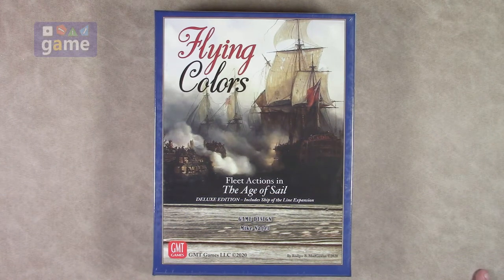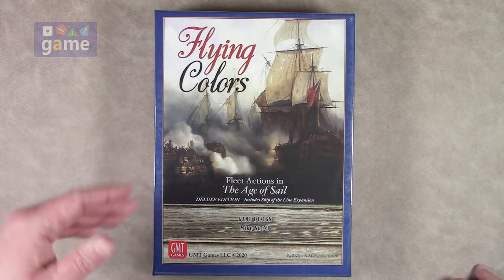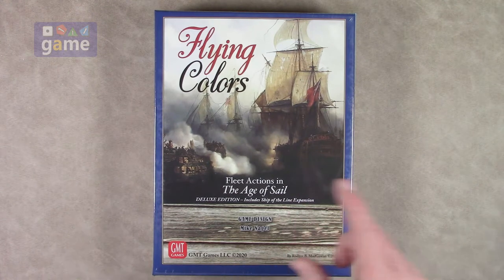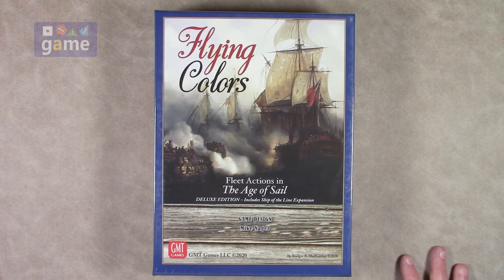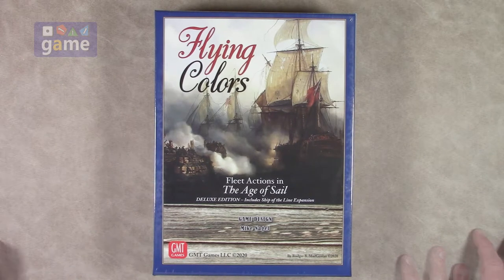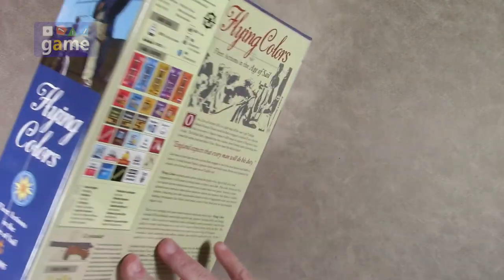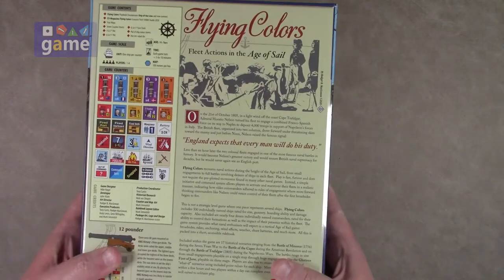Hi, welcome back to What's Upon a Game. I'm Kevin Kitchens. In this episode, we're going to do an unboxing of Flying Colors: Fleet Actions in the Age of Sail. This is the deluxe reprint edition, which includes the Ship of the Line expansion from GMT. It came out last year, designed by Mike Nagel. It's a big three-inch box.